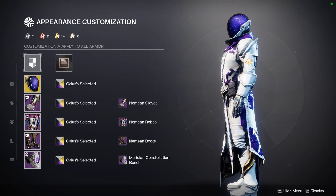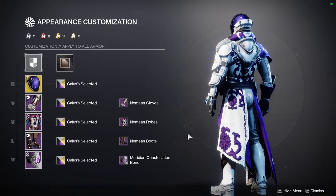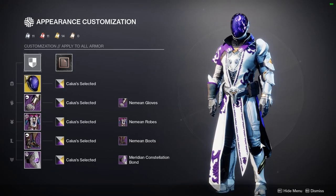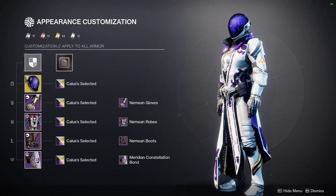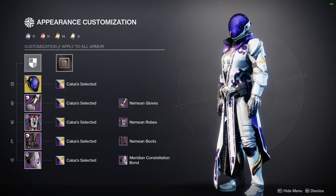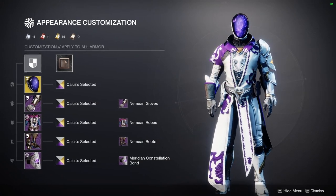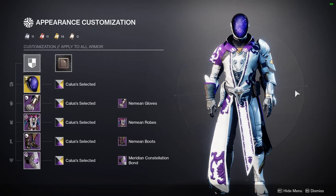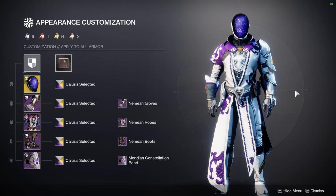Why do you need amazing leg armor when it's just under a robe anyway? That's why I like this one — the leg armor is very clean and sleek. The look I'm going for with my Blink Warlock is sleek, clean, regal almost. The purple accenting, the gold accenting, and a majority white — it's just very clean and straightforward, matches well with the Astrocyte. This is definitely my favorite style.